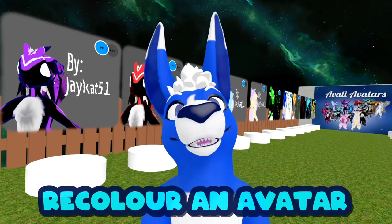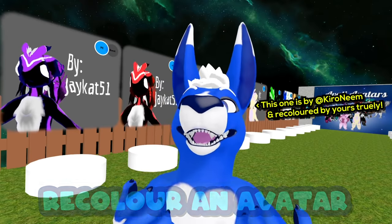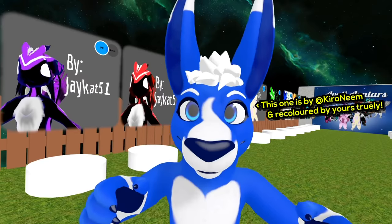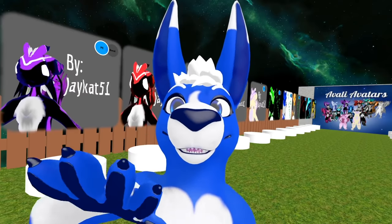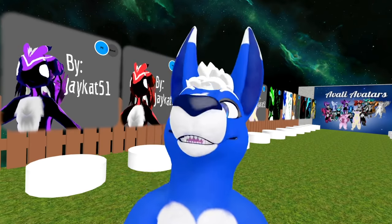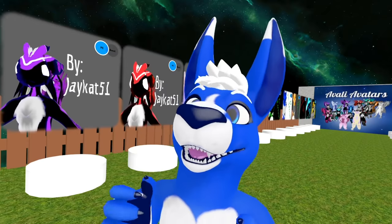Otherwise, if you really want to have those particular markings, you have option number three: recoloring a pre-existing avatar. That's the method that I like to use, and it is a lot of fun getting to paka-fy lots of different species. Recoloring it yourself is going to require a little bit of technicality — you need to be able to edit image files like PNGs, and you need to do a little bit of fiddling in a game development program called Unity.